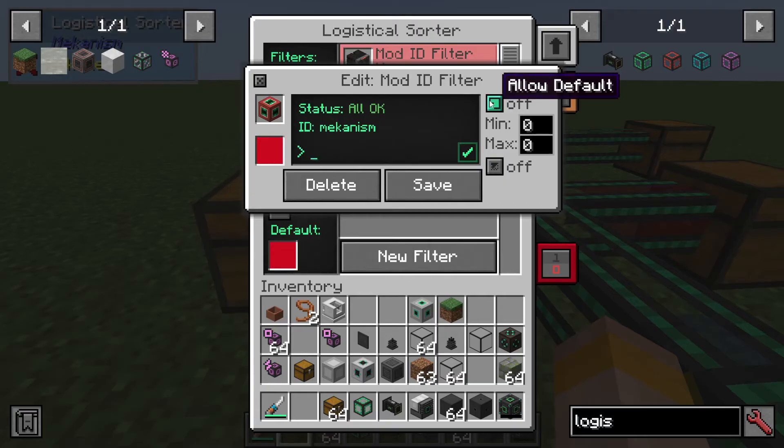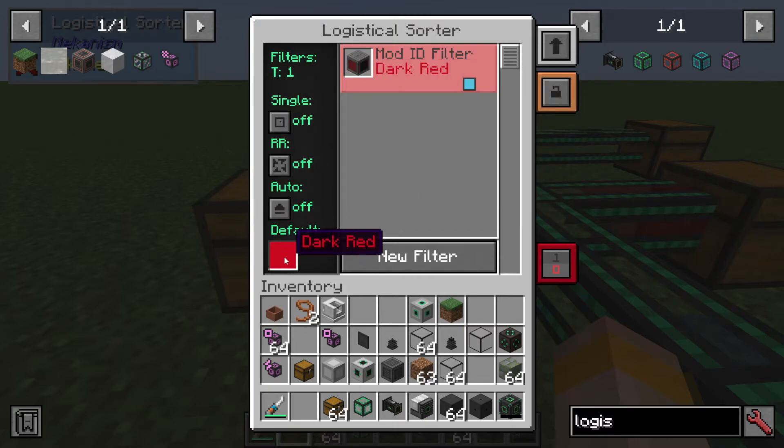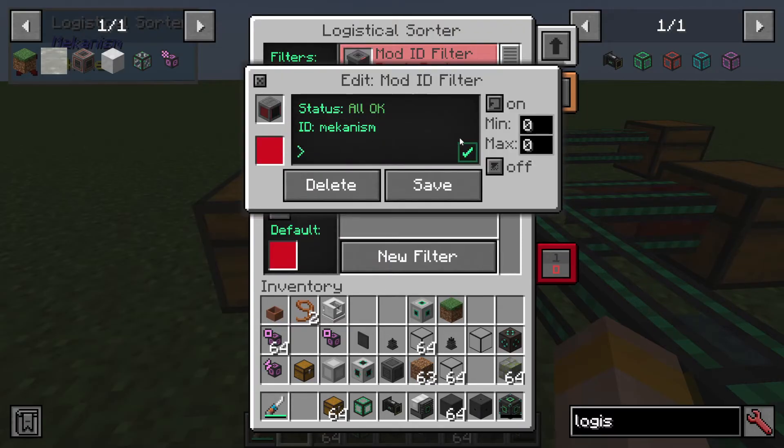On the right we have some options. Allow Default — what that's basically saying is, if the item hasn't got anywhere else to go, can it go into the default route? I can say yes, it can go into the default route, the default being dark red. If it could go through any of these options, it would be allowed into the default dark red route — but we're going to say no.